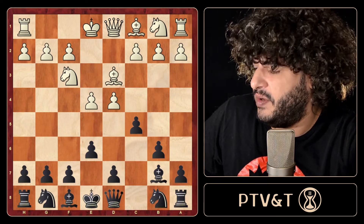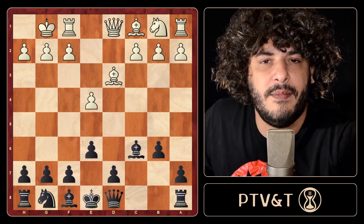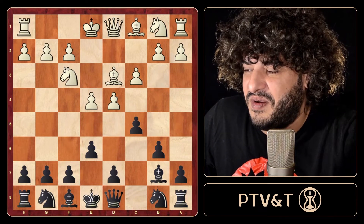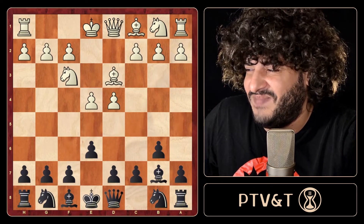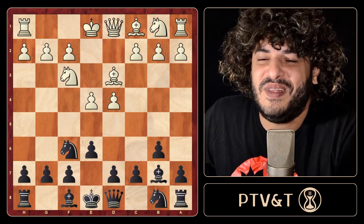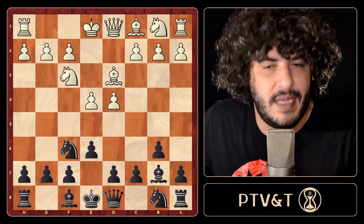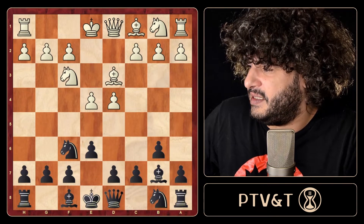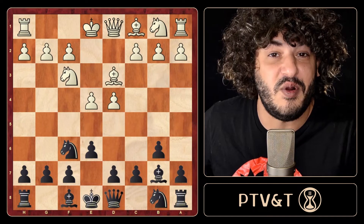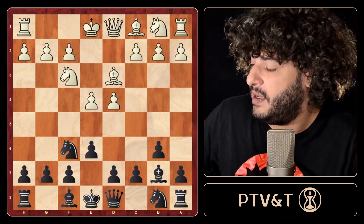C5 was given by grandmasters as the only move - the only strategically correct move. It's a decent move but definitely not the only move. The idea they took was playing something quite unambitious by black, but sound. Knight on f6 is actually the correct move. I don't know why all these informators insisted on c5 - knight on f6 is obviously the most Owen's Defense-like move. We develop a piece, put pressure on the e4 pawn.